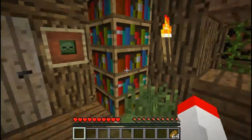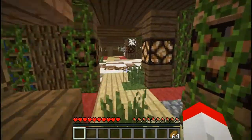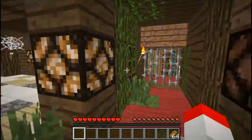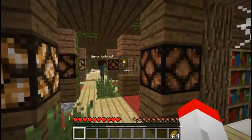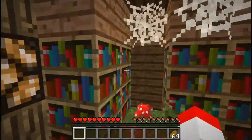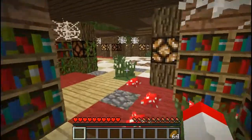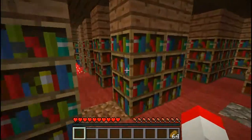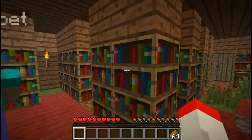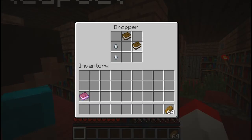I saw a thing over here that said villager. Never mind — what is it, a villager head? No, a villager egg. Ha ha ha! Wow, this place is huge, a lot bigger than I thought it would be. There are a lot of mysterious... Oh! I found a bookcase that has a book in it. Come here. See the purple book in the corner? Got it.